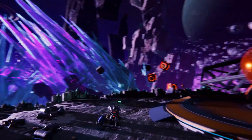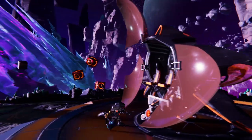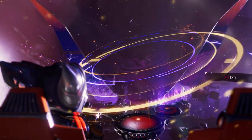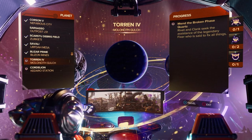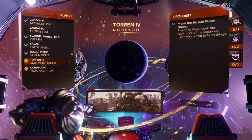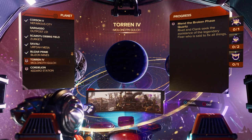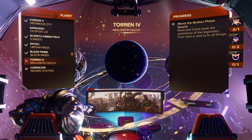Hello ZeeBird, welcome back to Ratchet and Clank: A Rift Apart. Last episode we explored Blizar, and now we're hopping back into our ship to explore the next area. We're trying to get the fixer to fix our broken phase quartz. Now it's Torren IV — 'Mend the Broken Phase Quartz.' Rivet and Clank seek the assistance of the legendary fixer who is said to fix all things. So let's get to it.